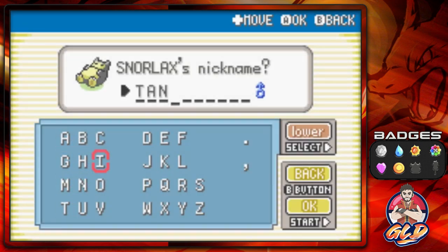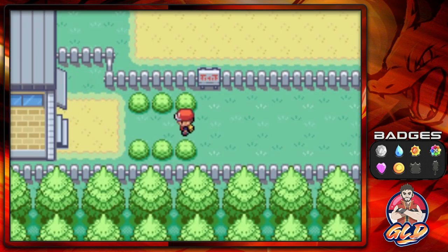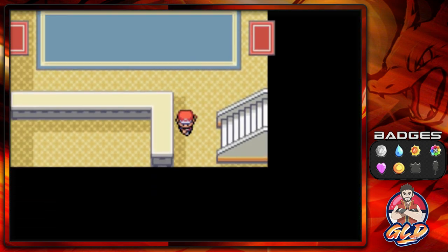There we go — throwing out the peace sign, guys! We got ourselves a second Snorlax, and we're gonna be naming him Tank — well, thank you — because it's the second tank. Tank number two is now with us, and we are now able to go into the cycling road.